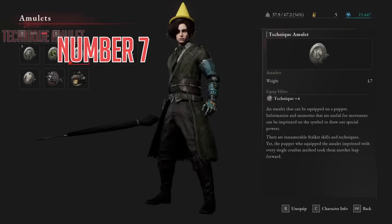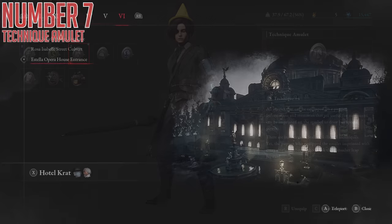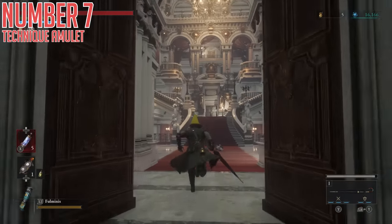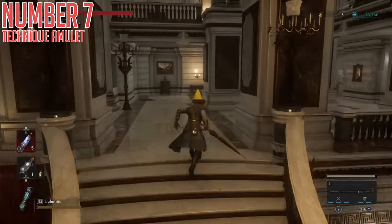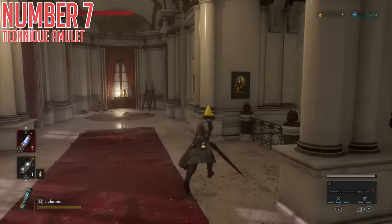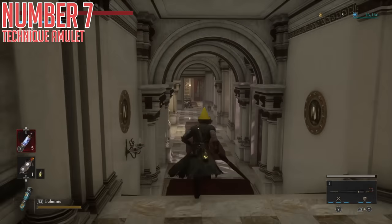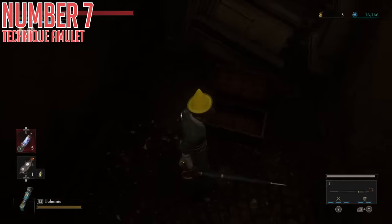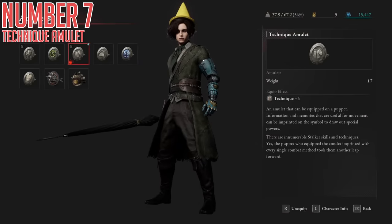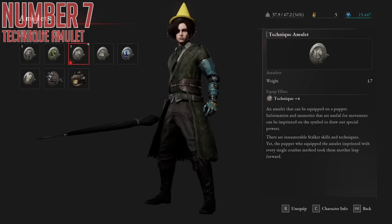Seventh is the Technique Amulet. This is in Chapter 6 at the third Stargazer, the Estelle Opera House entrance. Head in here and up the stairs, then take a left. Behind the pillars is a long corridor — head right down here until you reach the end, and you'll find a staircase. Follow the staircase down, and on your left will be a dark little corridor that you can follow to reach a chest. This chest contains the Technique Amulet, which gives you plus 4 to the Technique stat — a really solid amulet for anyone running a Technique-focused build.